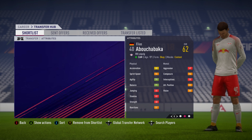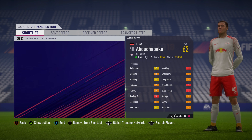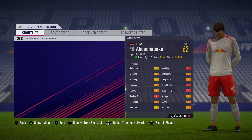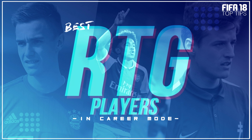The final player keeps us in Germany — Elias Abushabaka, the German central attacking midfielder playing for RB Leipzig in the Bundesliga. Three-star weak foot, three-star skill moves, 62 overall, and 17 years of age. He has the second best potential of anyone in the video at 85, and he'll cost around £800,000 to £900,000. He's a better overall and better potential than Jozwiak, so weigh up your budget: if you've got less money go for Bajrami, Jozwiak, or Reece Nelson; if you've got a bit more, go for Thiel, Cuisance, Fruchtel, or Abushabaka.